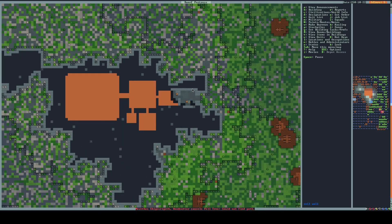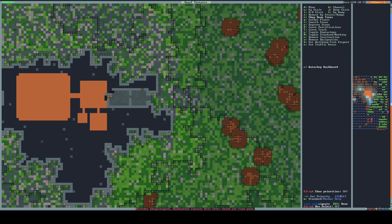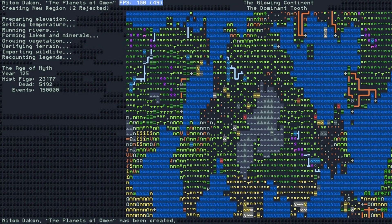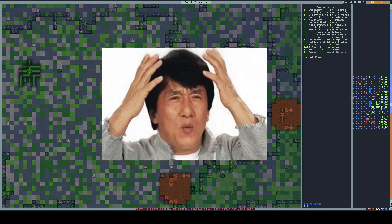When my fiancée got her new computer and we booted it up, she had to install Windows. While she was doing that, I generated a new Dwarf Fortress world, and it took almost as much time to generate that world as installing the Windows 10 operating software.